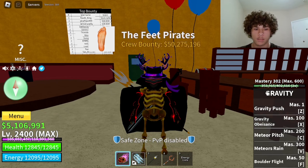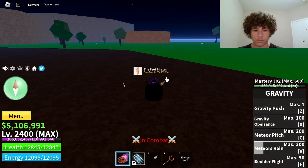Last but not least is the Boulder Flight — this is how it looks. It's pretty slow, so I wouldn't recommend using it. What's cool about this flight is that wherever you're standing, it'll just pick up a piece of the ground. So if we're standing here, the boulder will be black.